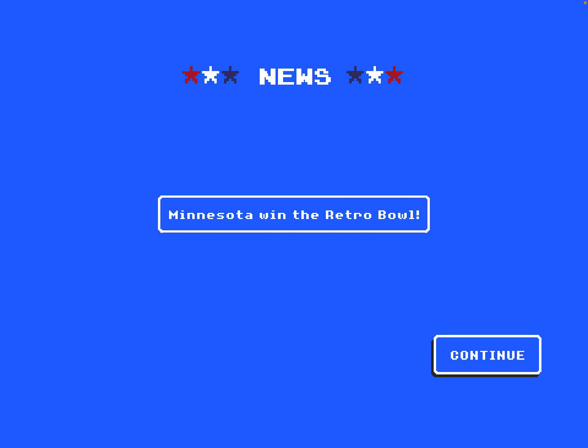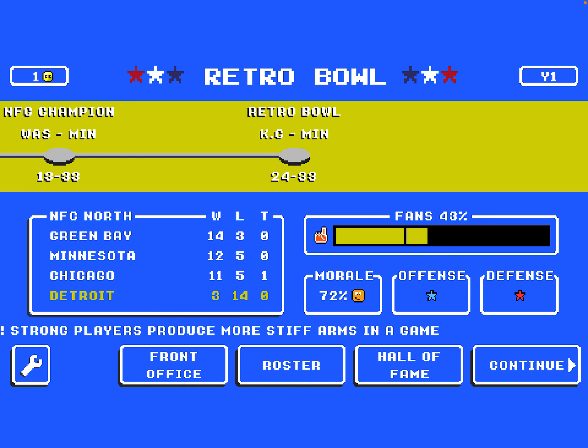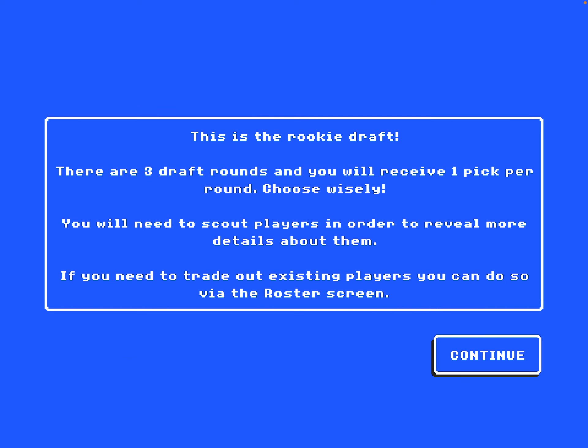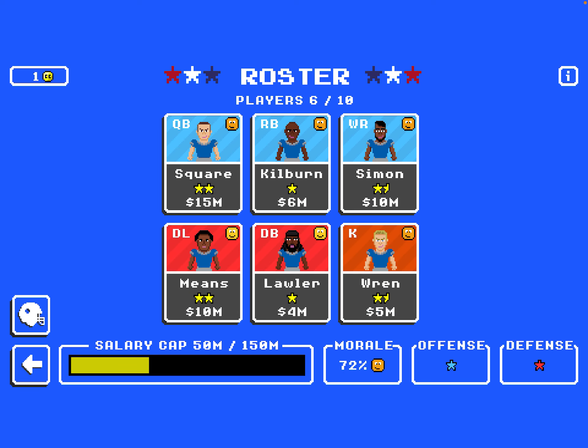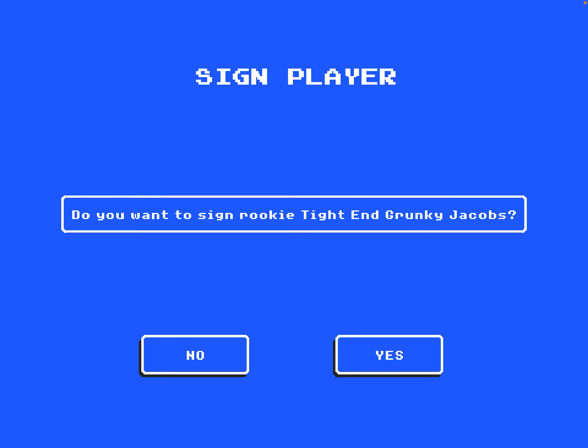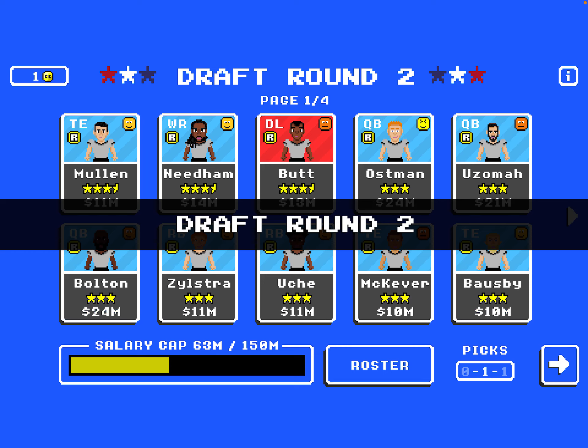We didn't make the playoffs - and wait, didn't we just absolutely demolish Minnesota? That's fine. New season! Draft pick time. I don't have a tight end so I'm gonna go with the tight end - four stars. Potential is four and a half - that's a good pick!